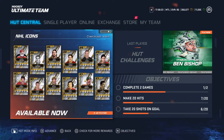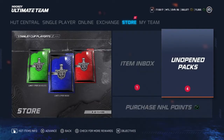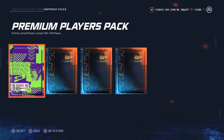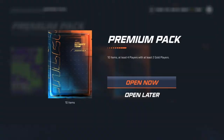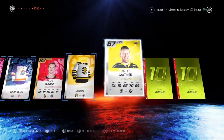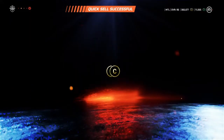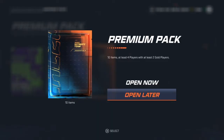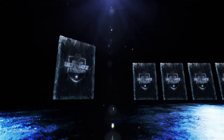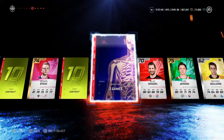We got some new packs, new icons, and the Team of the Week. We got our four packs from Squad Battles — usually I'd get five, but I didn't do as well. So we got some Premium Packs and a Premium Players Pack. We'll open the Prime Packs — all tradeable — and at the end, we'll open a Stanley Cup choice pack reward, hoping I pull something really good like Carlson or Stamkos.